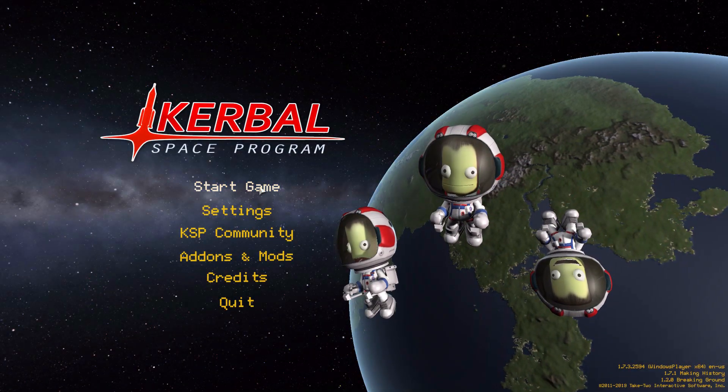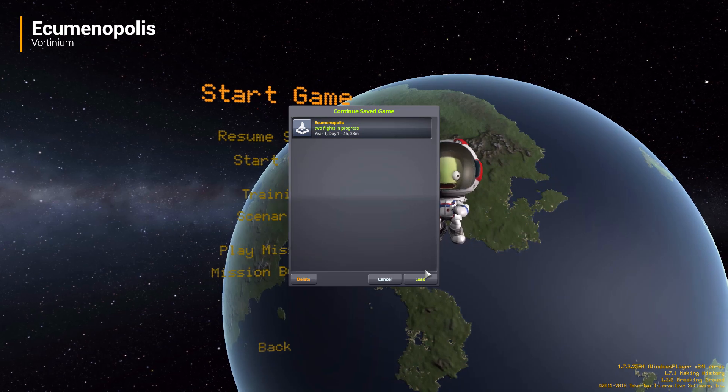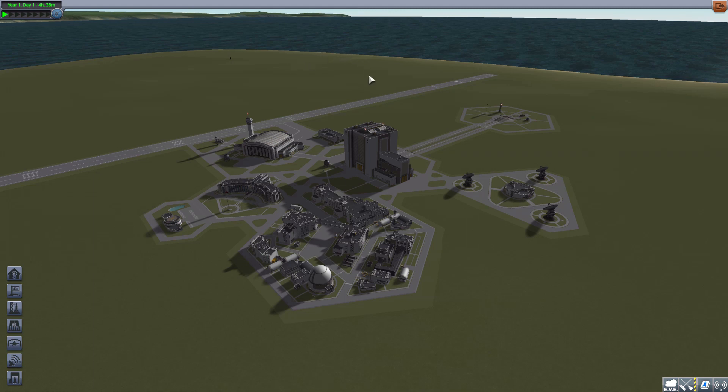Hello and welcome back to Cutabow Space Program where today we're having a look at the Ecumenopolis mod, being made by forum user Vortinium. What this piece of work adds into the game is quite frankly one of the more interesting planet packs I've ever looked at. It's a small one, only adding two celestial bodies, but the planet of Ecumenopolis is not just a big hunk of dirt and rock — it's actually a gigantic sci-fi planet-wide city, and that's something I've never seen before. Amazing.